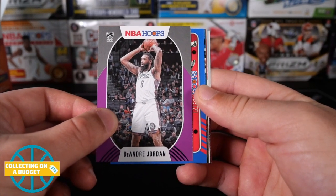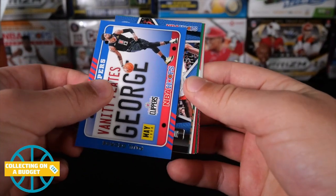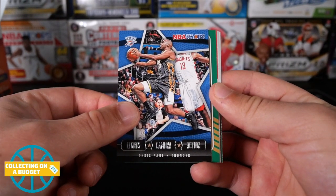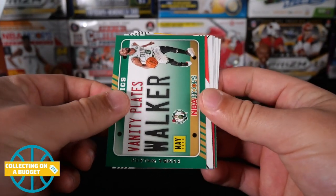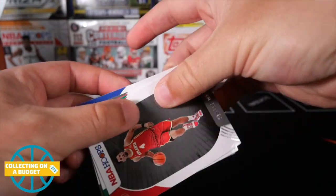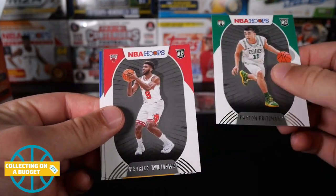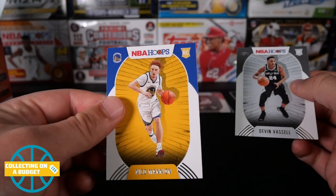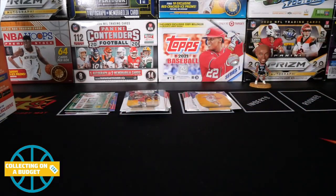Not bad. Behind that is a vanity plate of Paul George. Cool card there. Chris Paul, who is obviously with the Suns right now. Another vanity plate of Kemba Walker. Now we're getting some rookies here: CJ Elleby, Skylar Mays, Peyton Pritchard - I like Peyton Pritchard a lot. Patrick Williams, another top pick. Devin Vassell and Nico Mannion. I hyped those up a little bit and they did not come through for me, but that's okay.